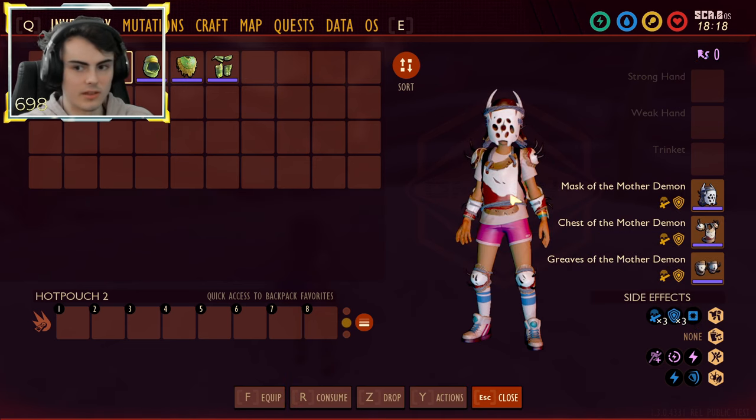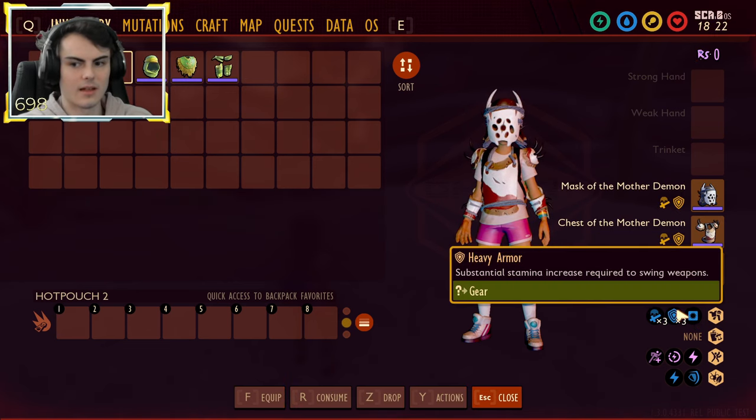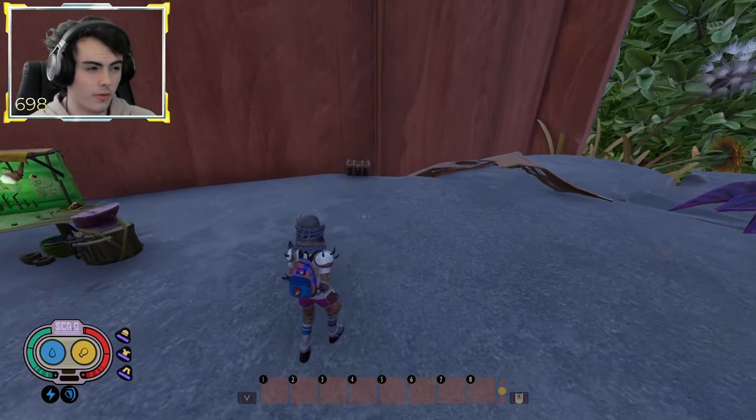Another armor set that changed is the Mask of the Mother Demon — it's now heavy armor. Same with the Infected Brumella armor set; it's now heavy armor instead of medium armor. So a slight nerf on that side.